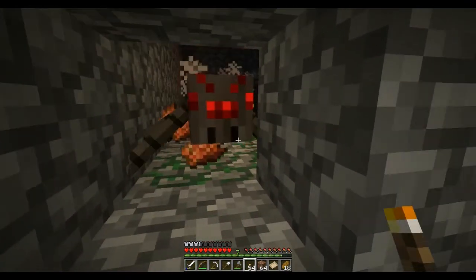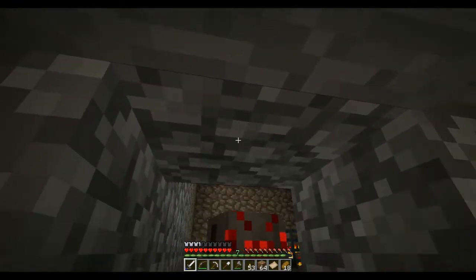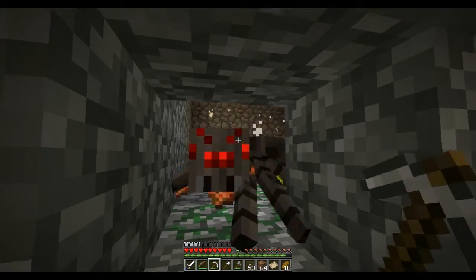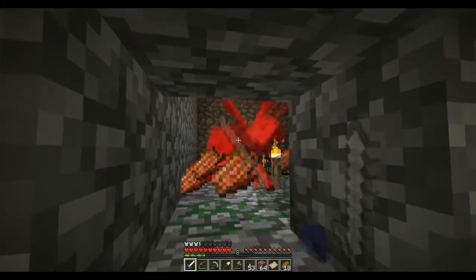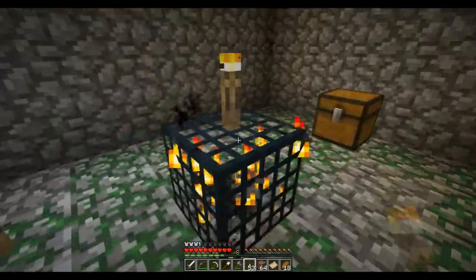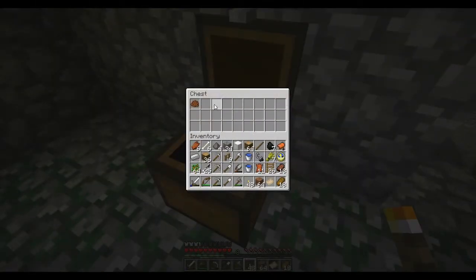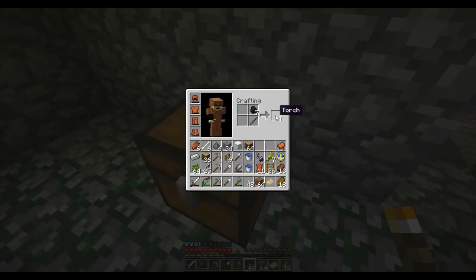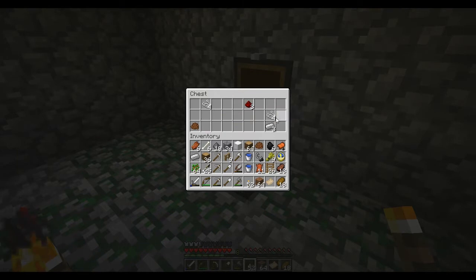So, I gotta be careful with these spiders. Put myself a torch in there. Hate spiders. Sounds like there's another zombie in there. I can still hear him — that's spiders. He must be somewhere else nearby. Well, this is great. I wonder what kind of loot we're gonna get. What do we got in here? Some iron, some wheat, a saddle — I don't have a saddle yet, that's good. Cocoa beans. And some redstone, some more wheat, some more gunpowder, some string. This is a pretty good find. I'm pretty happy with this.